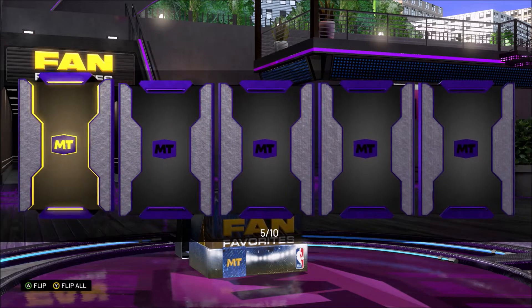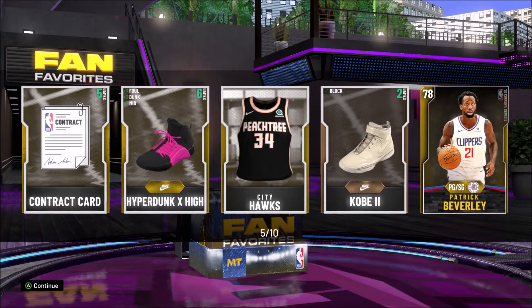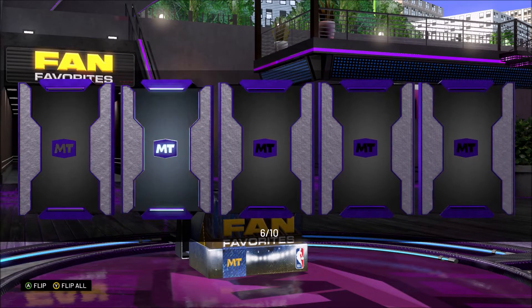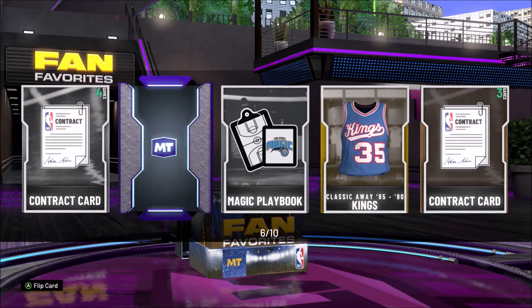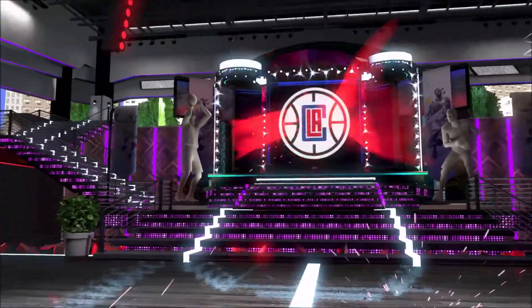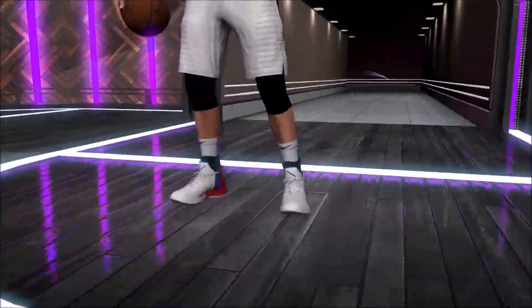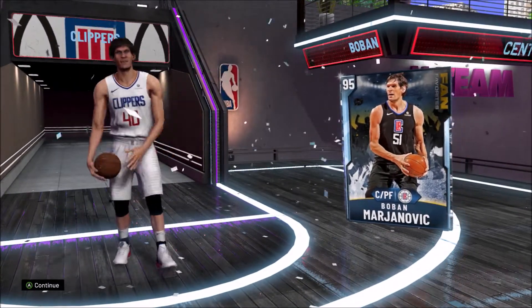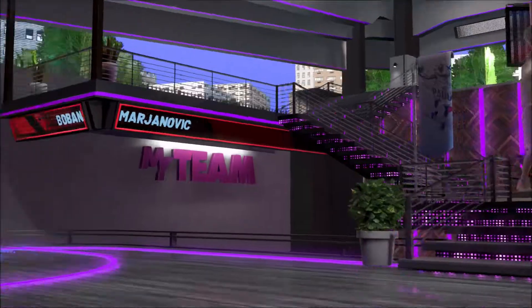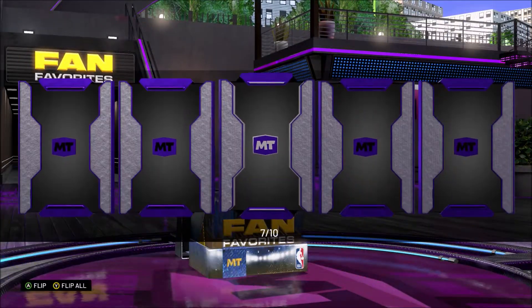That was a huge pull. Okay, another gold here... is this a diamond? I don't know what the oval looks like — I think it's Boban. Yep, it's Boban, let's go! There's a center — it's what we really, really needed. I'm not mad about it. I know everyone wants to pull galaxy opals and stuff, but for me I need the help, I'll take it. Plus I'm getting all these contracts and other stuff for my collector level.